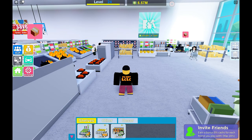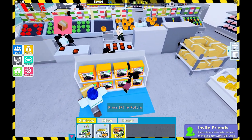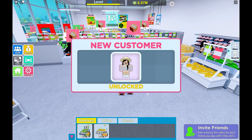We're unlocking the customer who wants the puzzle. This puzzle rack costs 123k — we're going to buy that, put it in the store, head back, and lay it down. As soon as we place this puzzle rack, we've unlocked the new customer.